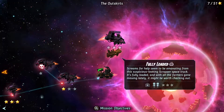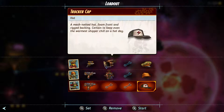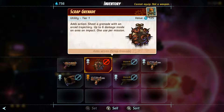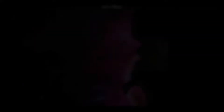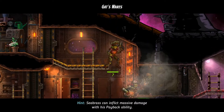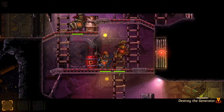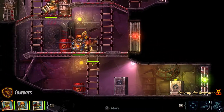SteamWorld Heist is basically a turn-based role-playing game in which you take the role of Piper Faraday, a space pirate who goes on a journey of redemption to save the world. An unlikely role for a space pirate, but this game does a good job of making it work.